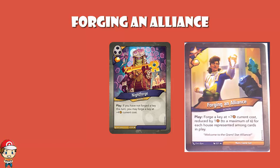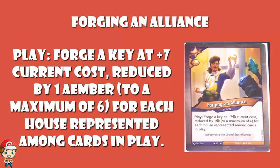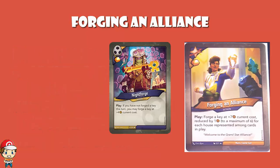And you can do it if you've already forged a Key this turn, which means you could potentially reuse this using something like Nepenthe Seed. So you can literally use this to forge a Key, then use Nepenthe Seed straight away again and forge two Keys in one turn. Or you can forge a Key at the beginning of your turn and then use Forging an Alliance to forge a Key during your turn. Which seems to suggest the card designers don't think you're going to be able to do it that much. Knight Forge was deliberately nerfed - it had to have the condition: if you've not forged a Key this turn.